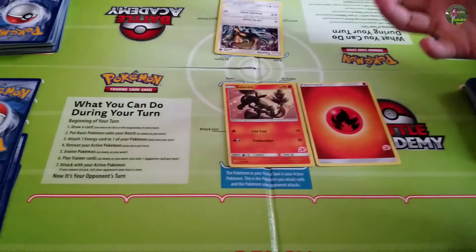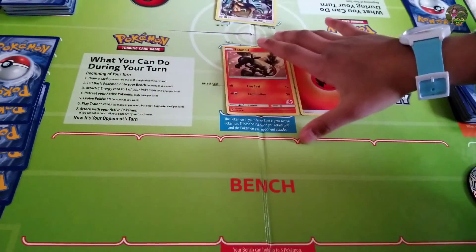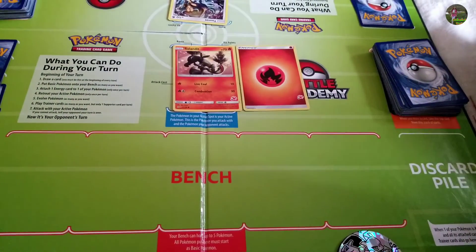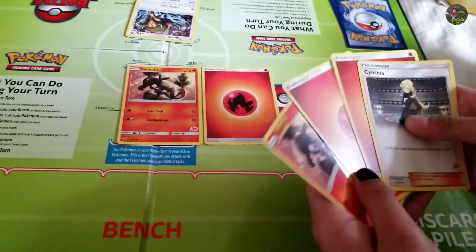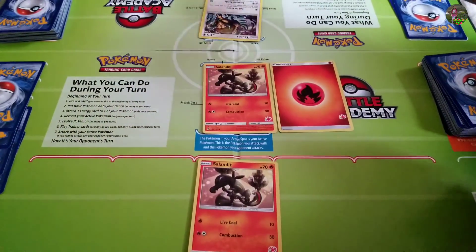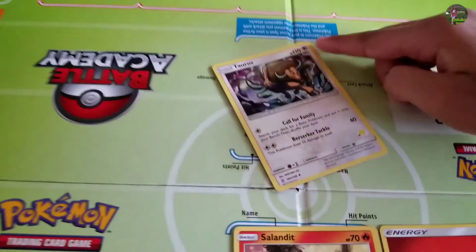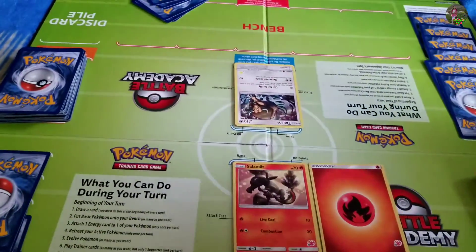You can put more than one energy at a time. It would also be very helpful to put a basic Pokemon on your bench. Because if your active Pokemon is knocked out, it goes to the discard pile along with its energy. And if you don't have any Pokemon on your bench when your active Pokemon is knocked out, you lose, since you can't play without Pokemon coming in. So I'm going to put my other basic Pokemon on the bench. I can only use one move, then attack, and the game keeps going until the HP goes down to zero — then that Pokemon goes to the discard pile.